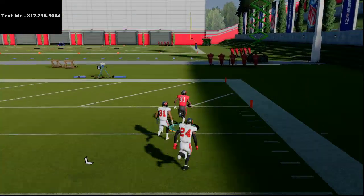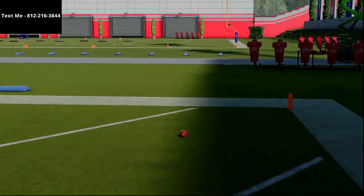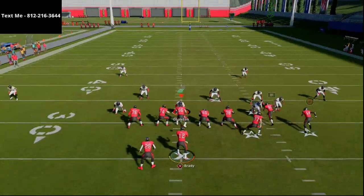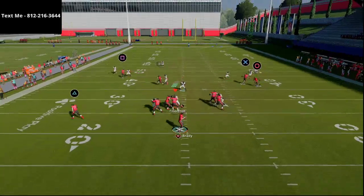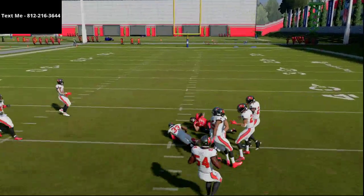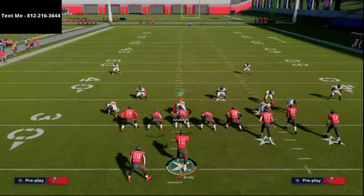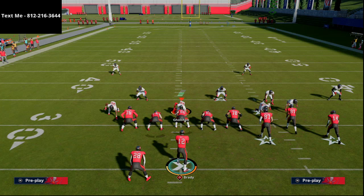You also have a really powerful dig route on the left side. I like to high-point it and aggressive catch it — as you can see, it gets over the top of the yellow zones and is a nice little check-down option for you. That is a very solid cover three beater from the gun bunch offset in the Carolina Panthers playbook.